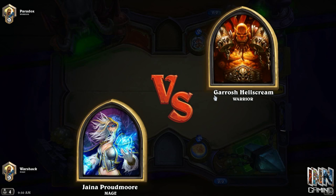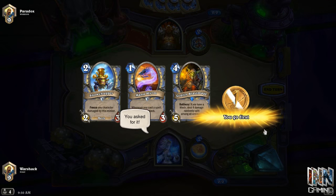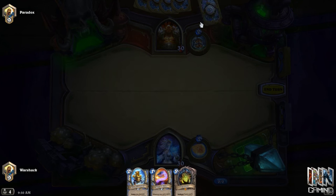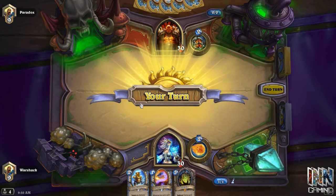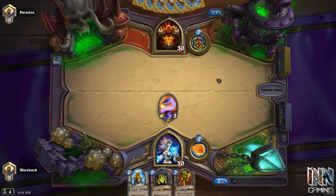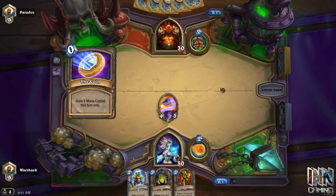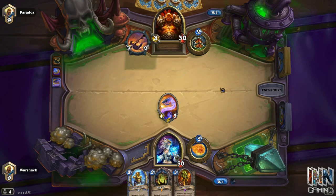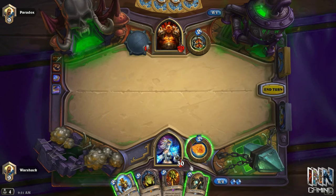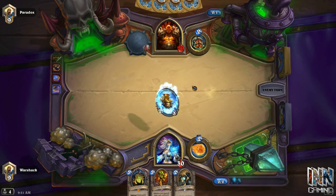Our first tip takes place before the match even starts, in the mulligan phase. You want to get the best hand you can and mulligan out cards you don't want, but also take a look at your opponent's hand and see what they're keeping. If we look at the warrior — he got rid of two cards — this tells me there were two cards worthy of keeping against a mage early on, probably a Fiery War Axe or a Despite. So we can assume he'll coin into a Fiery War Axe or play a Despite on turn three. And it looks like the Fiery War Axe is what he picked.